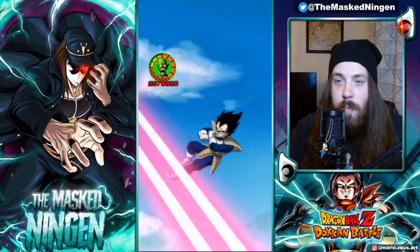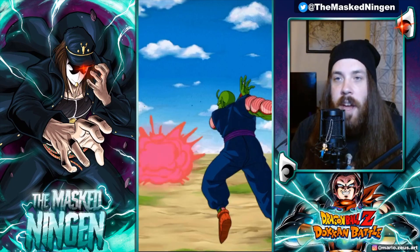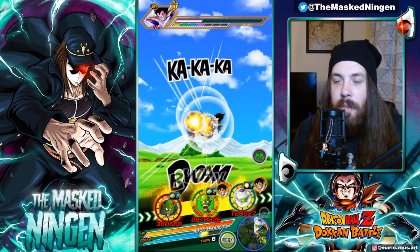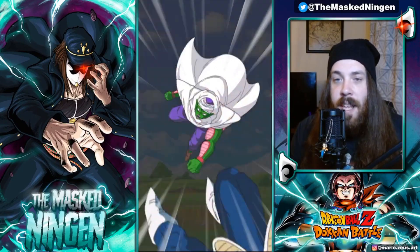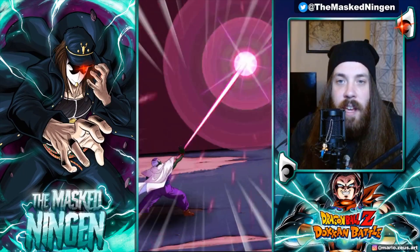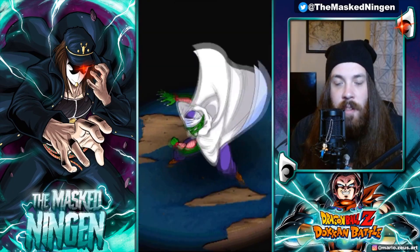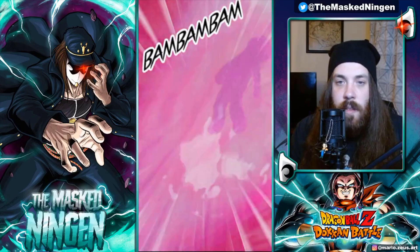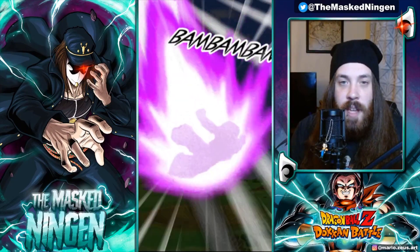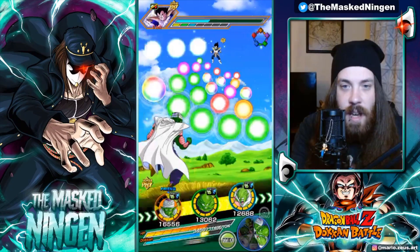We've got almost 500k HP. If it was 500k, 1% of our HP would be 5000, and Piccolo heals 6% per Rainbow Orb — so he's healing us about 30k per Rainbow Orb picked up, and he can create his own Rainbow Orb. Pretty good. AGL Piccolo, considering he's a free-to-play unit, obviously he's not going to be doing the craziest damage output. But he's got the double super here, so we get double defense raise and he should still tank pretty well. He is going to get supered though — 172k, that's quite a bit, but we can handle that.